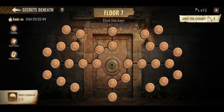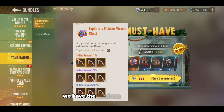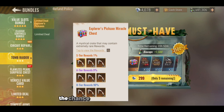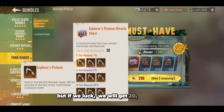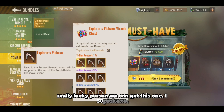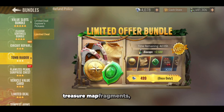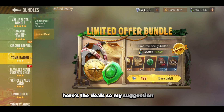But as usual, we know there is always a special bundle offer, so let's check it out. We have the random crates that give a chance for 299 diamonds — it's cheaper. The lowest you can get is six pickaxes, but if you're lucky you might get 10, 15, 20, or if you're really lucky, 150 pickaxes. There are also limited deals that give the ancient coins and the treasure map fragment.